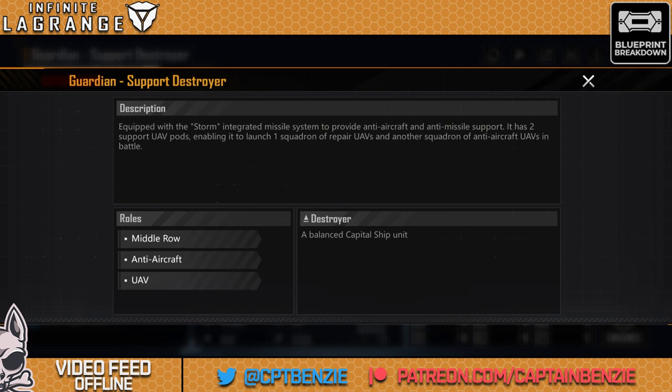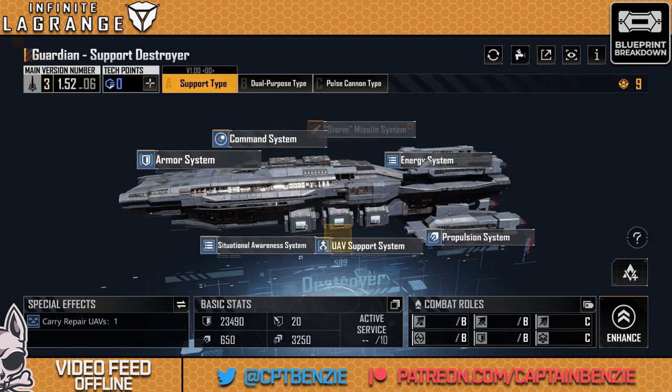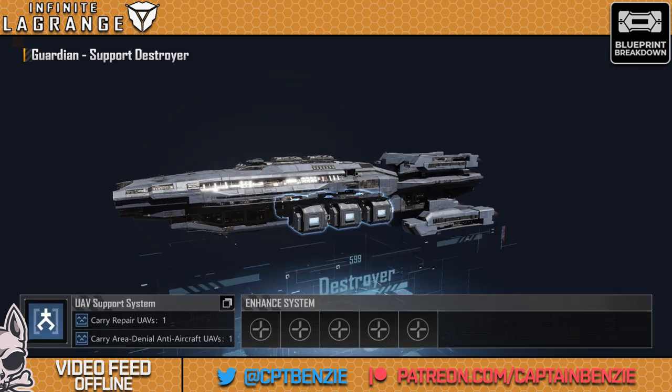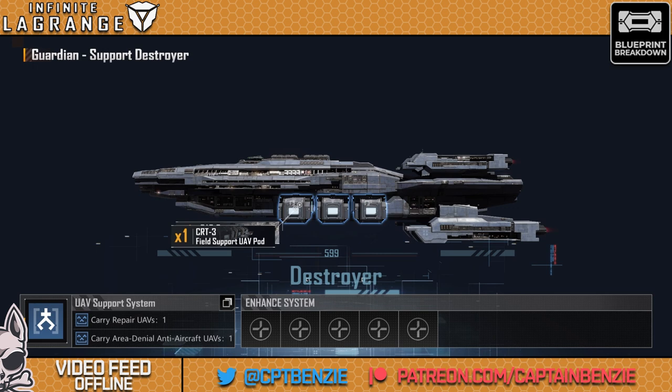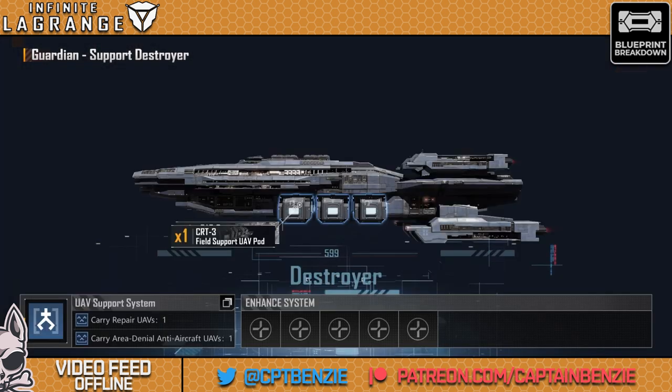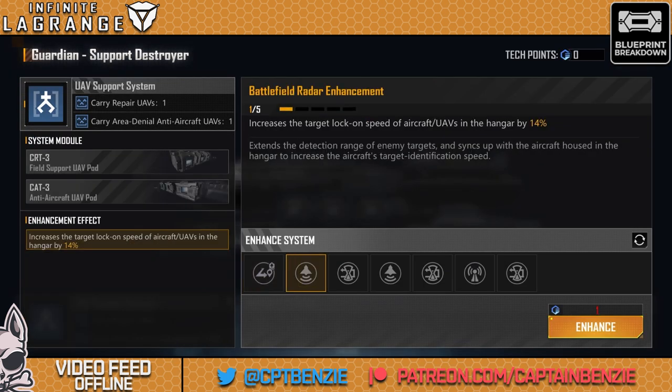It may take damage fairly early into the fight if you don't have good front row support. I'm of the opinion that if you're using a support ship like this, you should have good front row support in the fleet. The emergency repairs — I've said it for the Tundra, I've said it for the Series — I don't really rate this unless you're going up against massively overwhelming firepower. You can usually do better with the other enhancements, and we only get five enhancement slots to work with here.